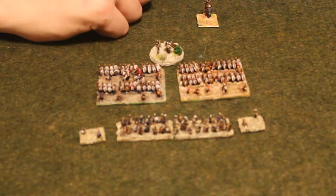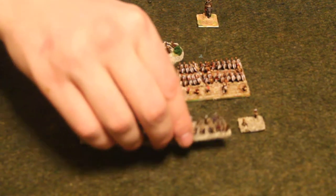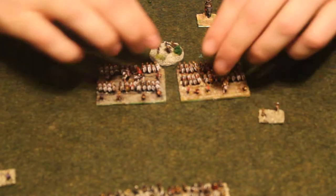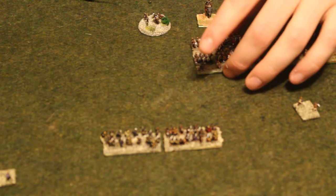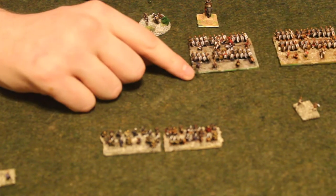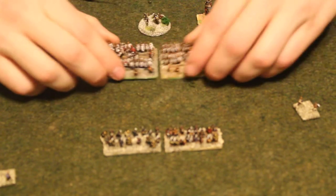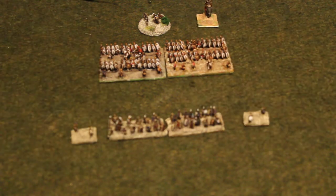For off-table units, it's the same thing except they can only come in one move away from the table edge, and it has to be agreed upon before the game starts or the umpire has to allow it. For movement, there's another rule called proximity of the enemy: if you're within 12 inches of a unit and you can draw a line from the edge of your base to theirs, you have to move either straight towards them or straight away from them.